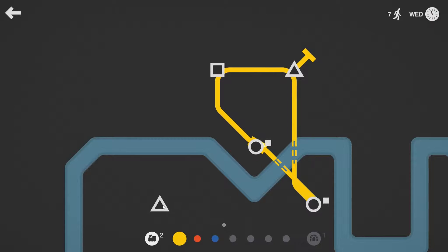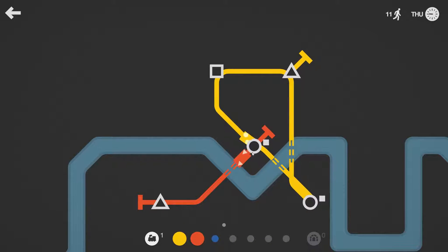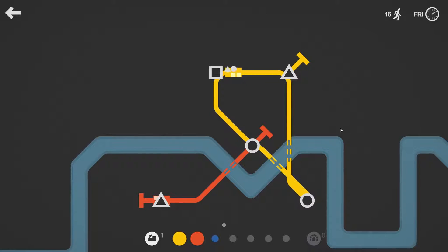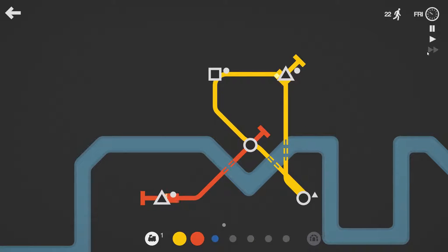To start we are able to make three lines. We have the first line here — the yellow line — and we can do another line like this. The orange one is going to take the triangles to the triangle station, and that's just going to go back and forth while the yellow one keeps going. So far we have transported 20 people. When the game seems a little slow we can speed it up, so I'm going to do that.